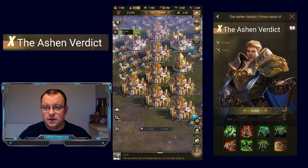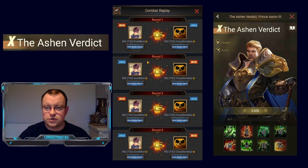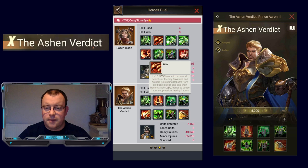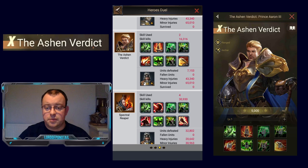Nobody in my state is running him in an active legion right now, but last week in Heroes' Duel against State 52, one of their players — Crazy Stone Eyes — was running Ashen Verdict in a mixed hero combo with Rosenblade and Spectral Reaper. This is probably the best combination you could run Ashen Verdict in right now, because Rosen has a chance to remove debuffs — key for avoiding silence and suppression — and her fifth skill on the first three turns gives a 70% chance for two basic attacks, accumulating marks much quicker.